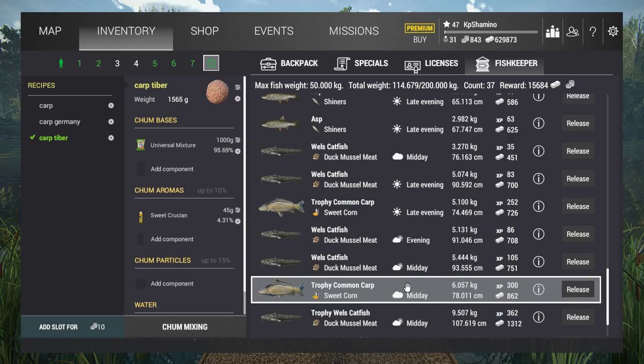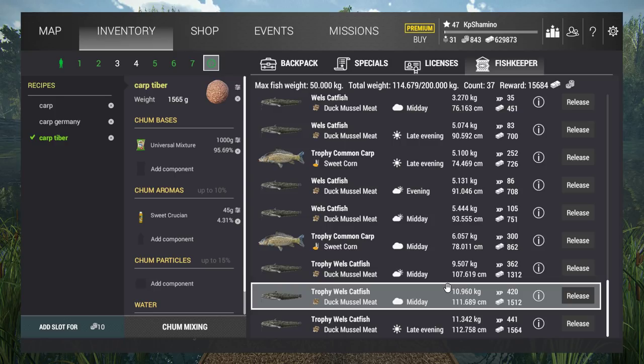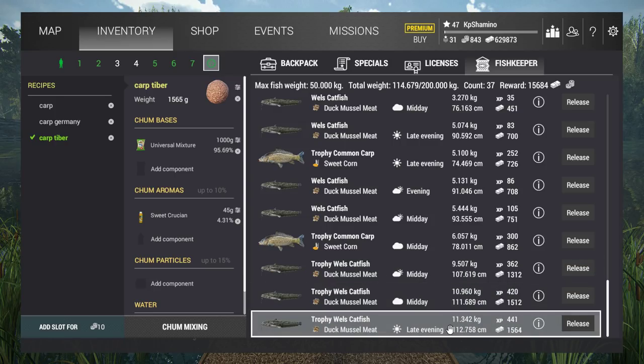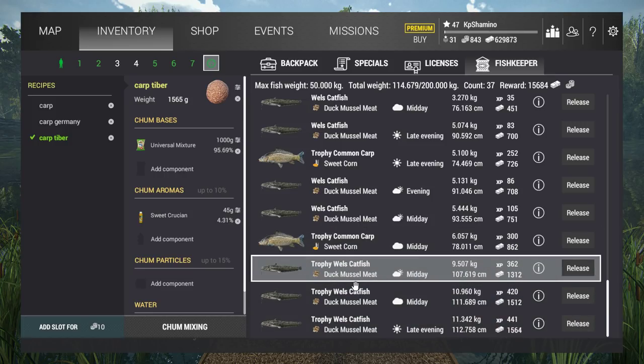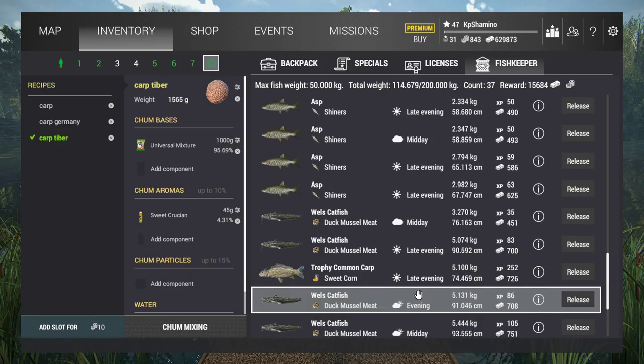I'm starting to understand what they mean about ground bait. I had two trophies in the entire day even when carp bites were scarce — I think the chum is attracting trophies outside the best times. I got the same result with the trophy Welsh catfish: I had trophies at midday and late evening, which is outside the best time. So I believe the chum lets you get trophies, maybe even uniques, outside the optimal fishing windows — I need to test more but I think that's what's happening.